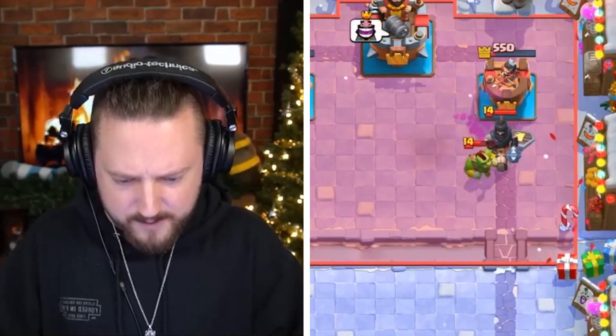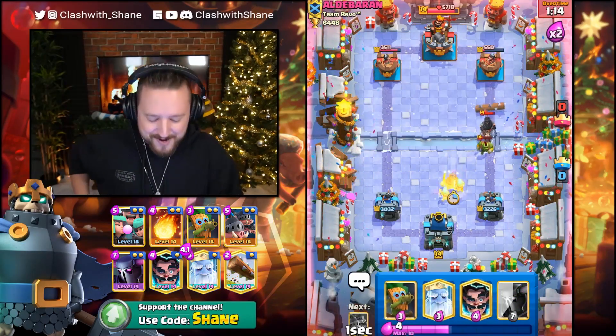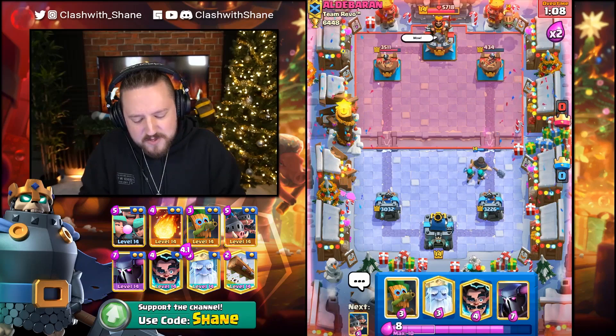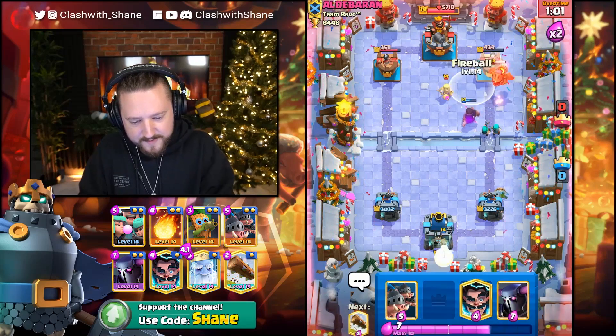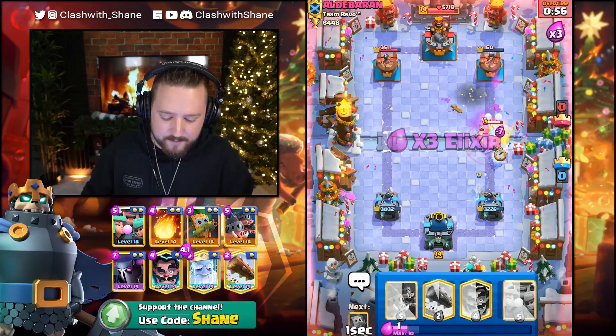We don't need more tower damage there, my friends. Reset the charge right here - this is ultimate destruction. He's going to go E-Giant sneaky here - no? I respect his effort, but I think he's misguided. I think he's going to be in some trouble. Look at this Fireball value! Boom! We missed the Infernal Dragon but it's still value.